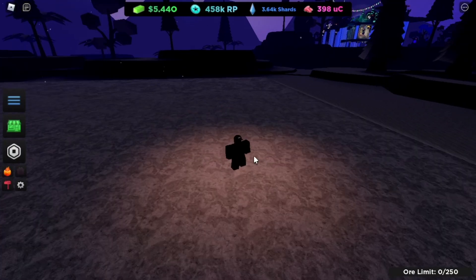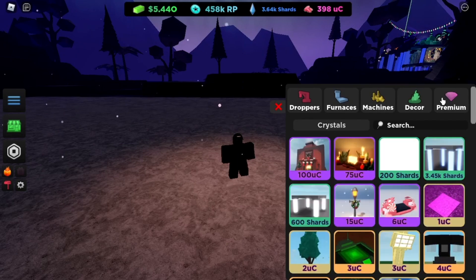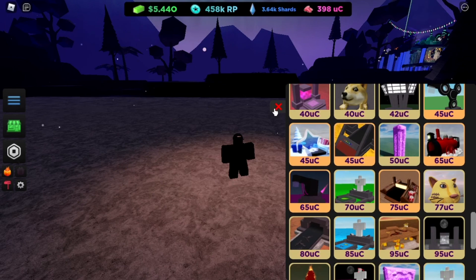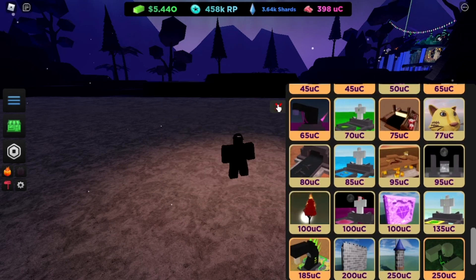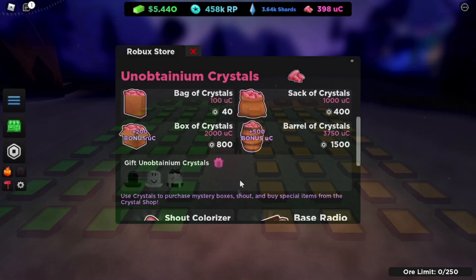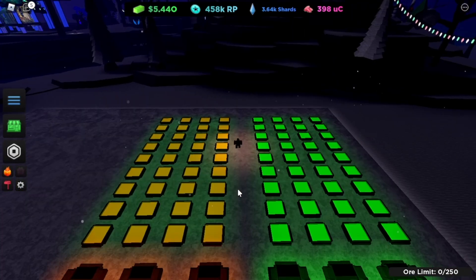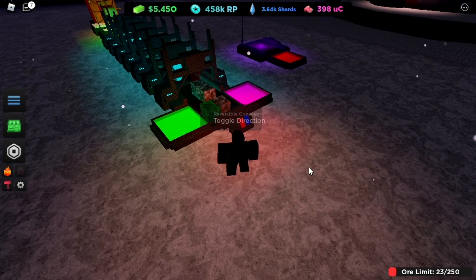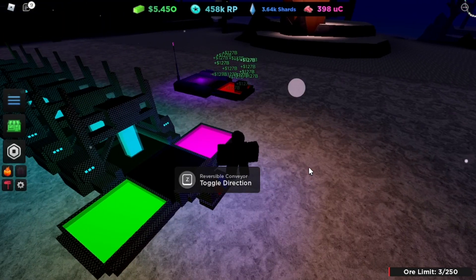The next tip is investing in UC. UC is hard to find — you can only get it from codes, daily gifts, UC boxes that appear on the map, or by purchasing it with Robux. Because it's important, you need to use it wisely. My tip for new players is to invest UC in teleporters and reversible conveyors, because these two items can make your setup more efficient and looping much easier.